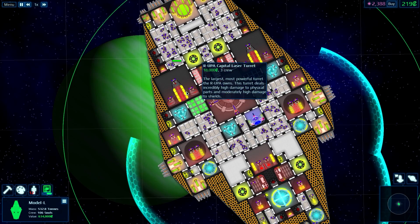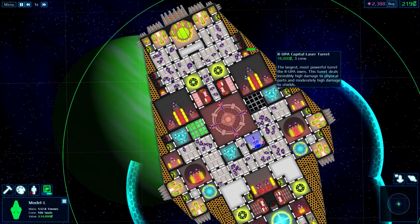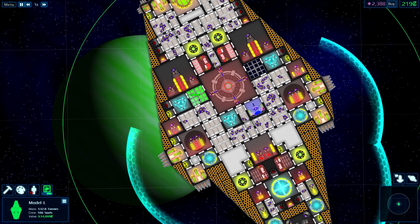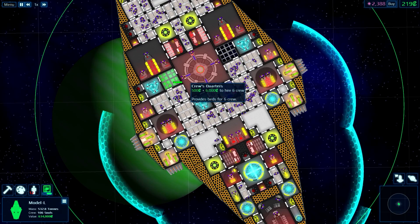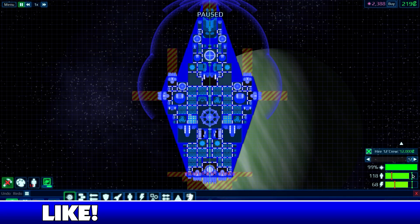I added in two capital laser turrets, so I'm hoping they pack a big punch. I actually didn't have enough money to cover this in, so once we get enough money, I'll probably put in one of these crew quarters here. If you're wondering about stats, that's where it is. I need more crew.